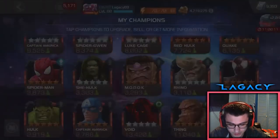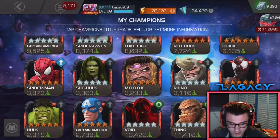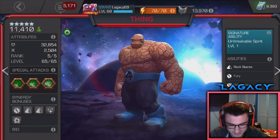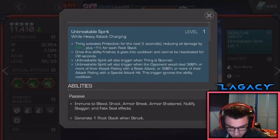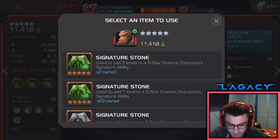Awesome stuff. Now we're gonna go ahead and use an item — take a screenshot, might use it for the thumbnail. Let's go ahead and plop this science awakening gem. There we go — made use of that. It feels really good, man. Look at this guy — he looks so awesome. So, unbreakable spirit — here's his sig ability. This is for his protection that he can activate. Let's go ahead and sig him up. Let's sig this big boy up.